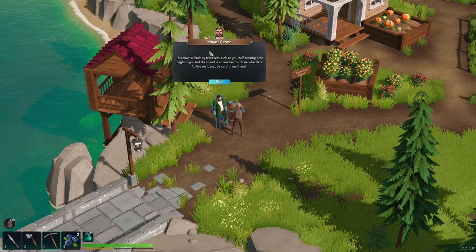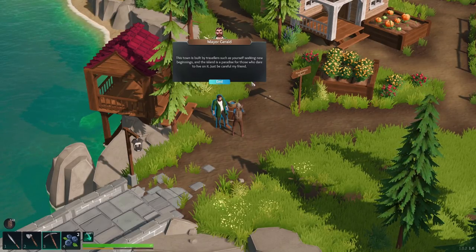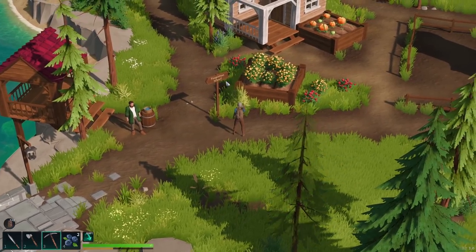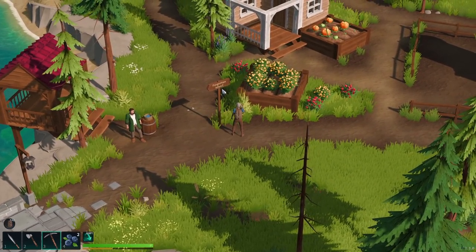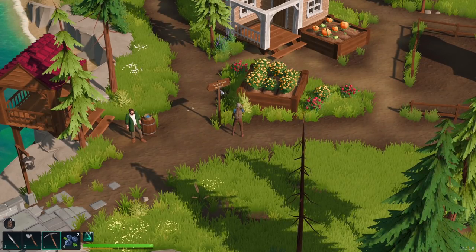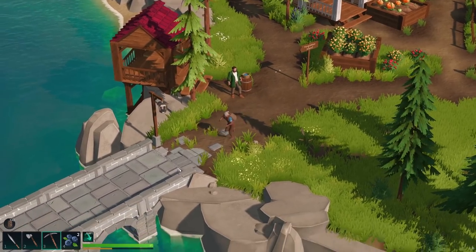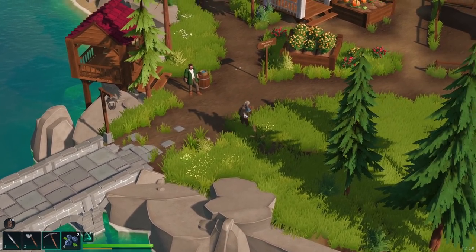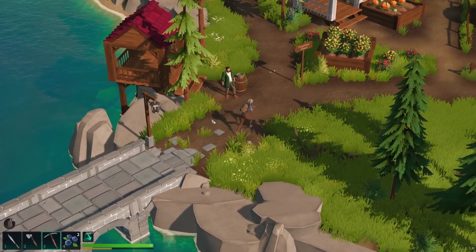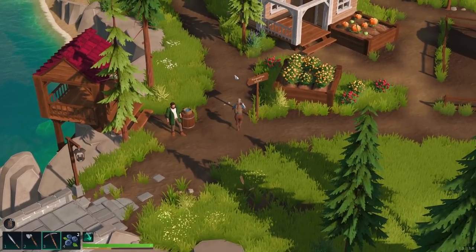And we found our way to a town! We're not quite so lost because here we are at a town. Hello, Mayor Gerald - good name. Good afternoon friend. What is this place? This is Bridgewater, traveller. My name is Gerald, I am the mayor of this corner of the world. If you're settling on the island, beware of the darkness that lurks beneath. Many travellers have come to the island in search of its power. Few ever returned. This town is built by travellers such as yourself seeking new beginnings, and the island is a paradise for those who dare to live on it. Just be careful, my friend.